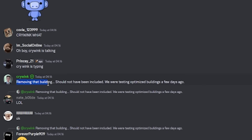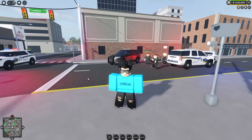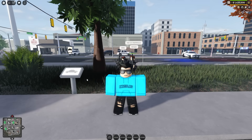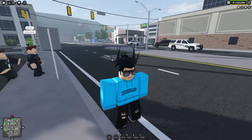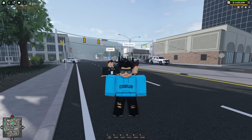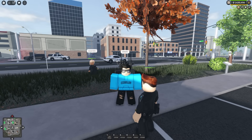But probably the most important message he sent was: 'Removing that building should not have been included. We were testing optimized buildings a few days ago.' So what is possible is that they just added a detailed building to see how it would affect game performance, and there are new Roblox updates releasing soon that are going to help developers with game performance. Do you think this was just a random building they were testing for performance, or are they actually planning to release it at a later date? Maybe they even did this purposely to bring more hype around the next update.